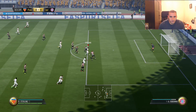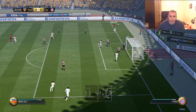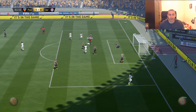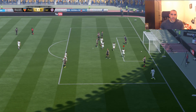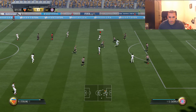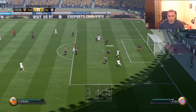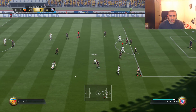Sterling is there making space. Oh, if he had a bit more power that should have gone in. Sterling's made some space - look at that, that was really good. That's one thing that's so dangerous about him: you can dribble the ball in very tight positions.